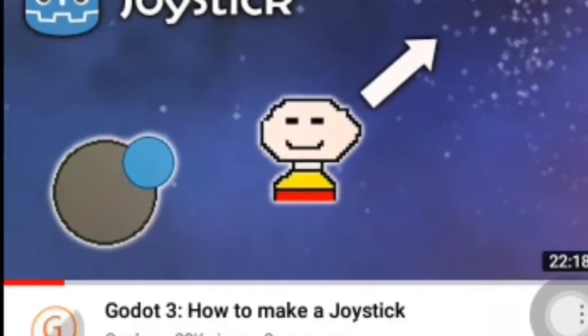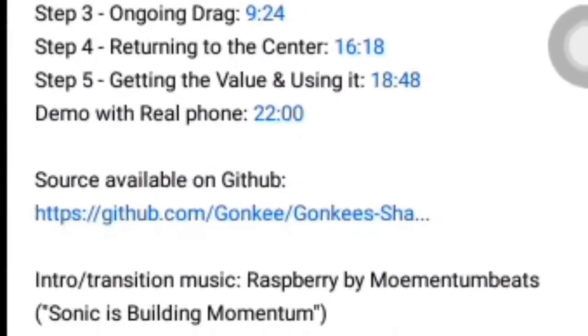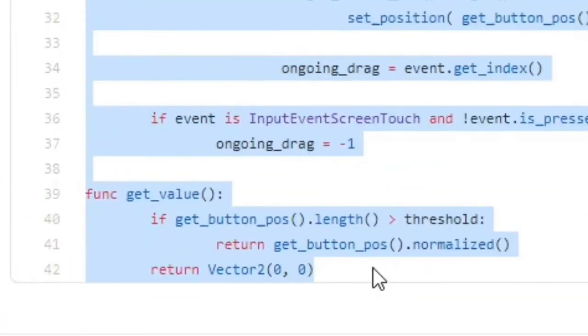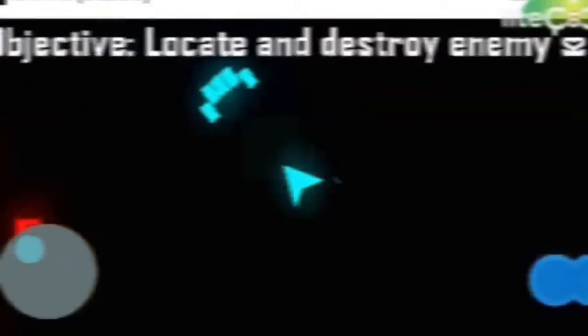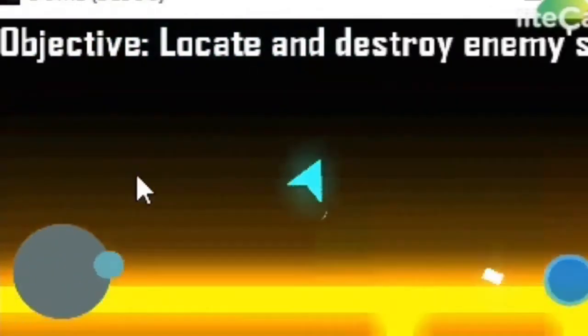I wanted to play this game on my mobile phone too, so I needed a virtual joystick and I had no idea how to code one. I hit YouTube and watched a tutorial — there was a GitHub repo in the video description I'd never noticed before. Using that, I was able to make the player move and rotate via the virtual joystick. Kudos to me.